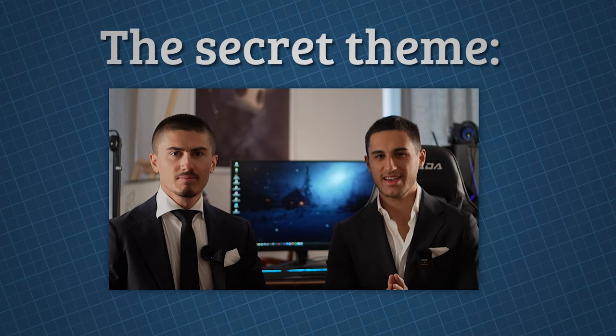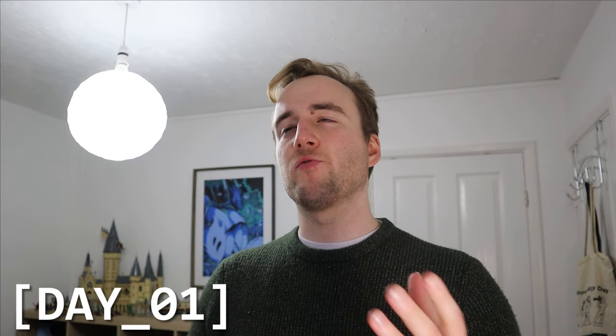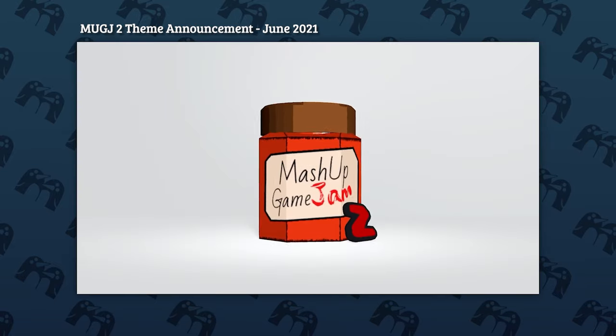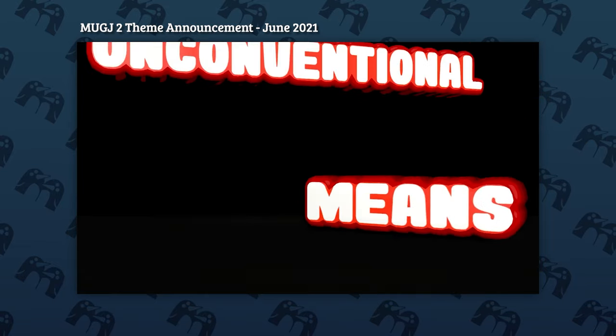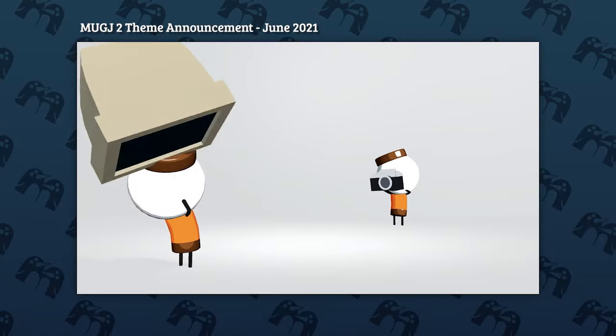The theme for this week is strange machines. The first thing I thought of was some sort of steampunk world of cogwork machines. I started thinking, what if I had some sort of weapon which is odd or strange? When I hosted my second game jam, I had the theme 'unconventional means,' and I used an example of someone using a camera, taking a photo and acting as if it's shooting someone.